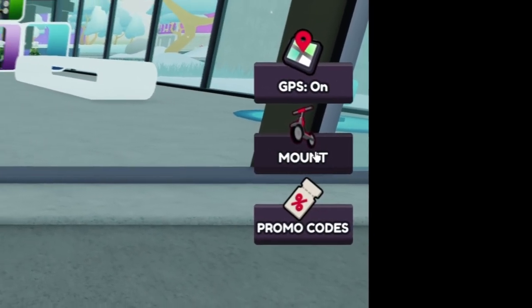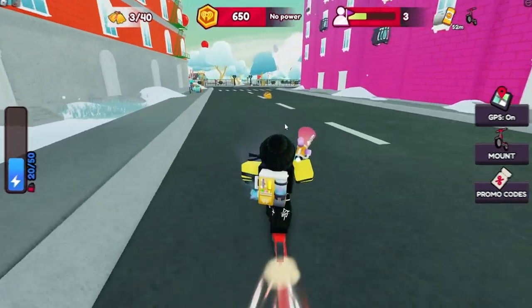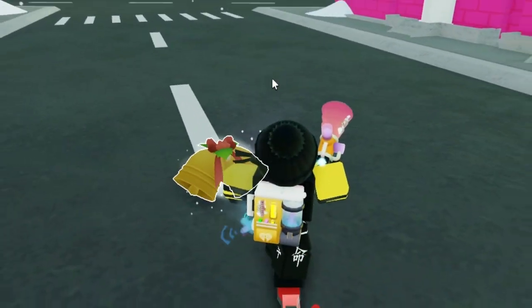Once you're in the game, the first thing I'd recommend doing is mounting your scooter by pressing this button right over here, to get around the map quickly. You can find these bells scattered around the map like this, and you want to collect a total of 40 of them.